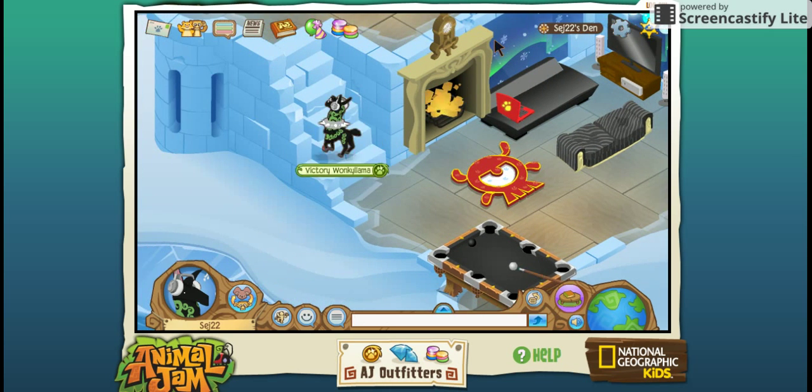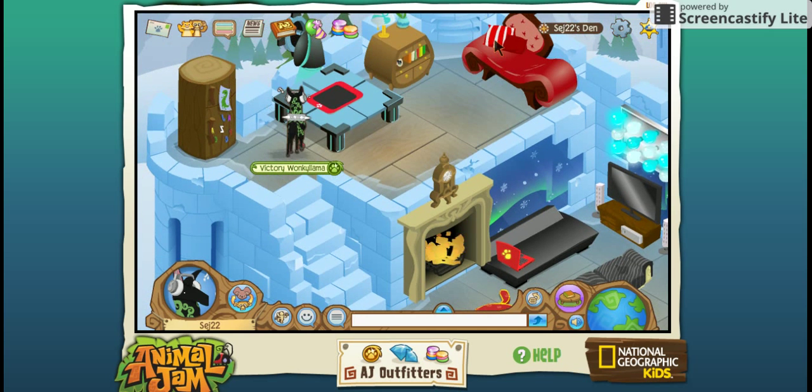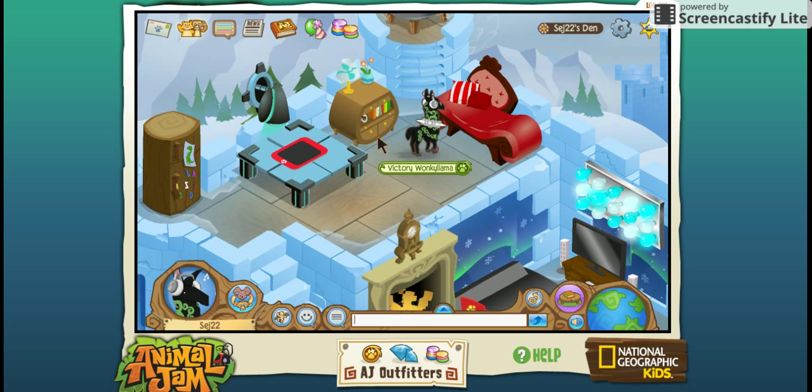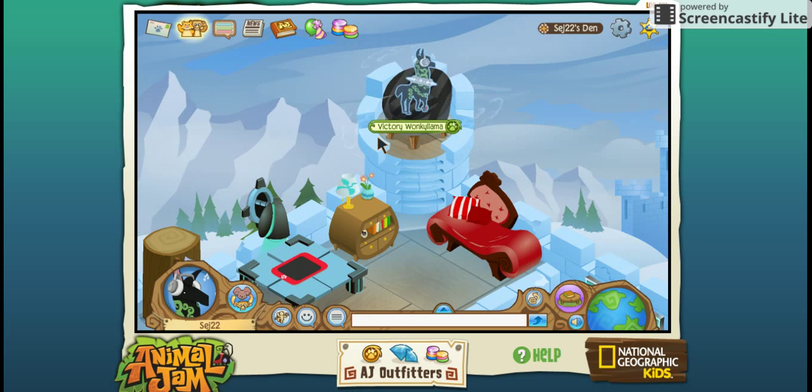Pool table still going in the background. I have a fridge that has some carrots in it and some ice cubes, a little table with like a knock-off iPad on it, a little bed with a dresser, and then up here in the little — what do you want to call it — Arctic Zone, would you say? That is where I have a little chair.